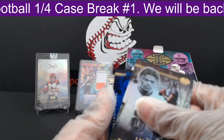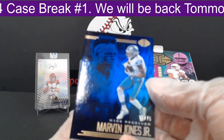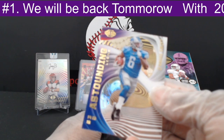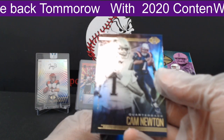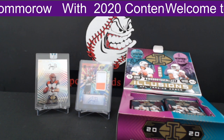First up, Lamar Jackson out to the Ravens. Then a Marvin Jones Jr. blue parallel, numbered 15 of 75, out to the Lions — a cool looking card. Next, an Outstanding DeAndre Swift — I think this is our second one. Out to the Lions, not numbered. Then Cam Newton out to the Patriots, and Tyreek Hill out to the Chiefs.